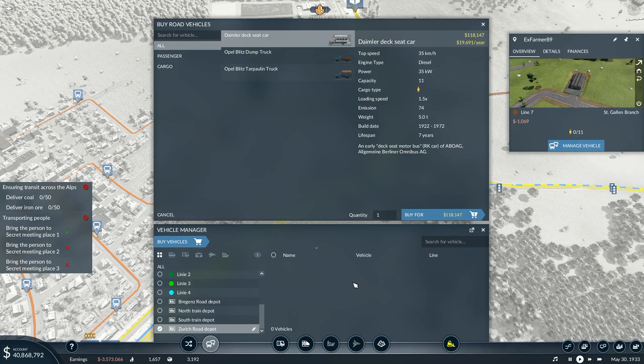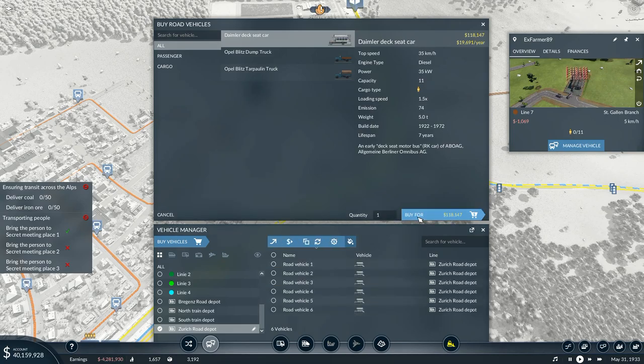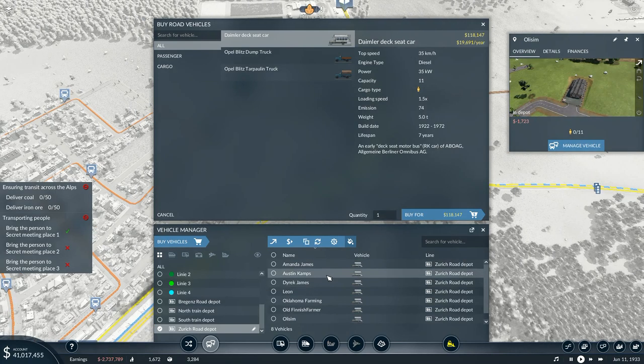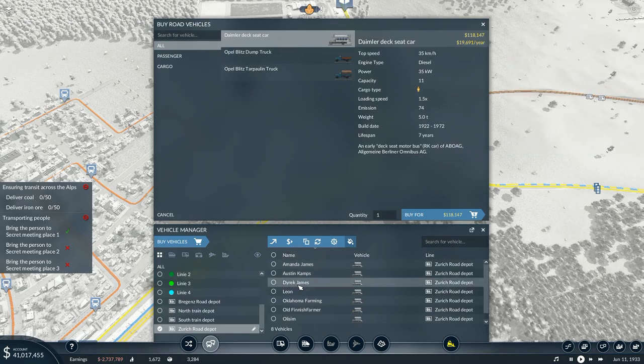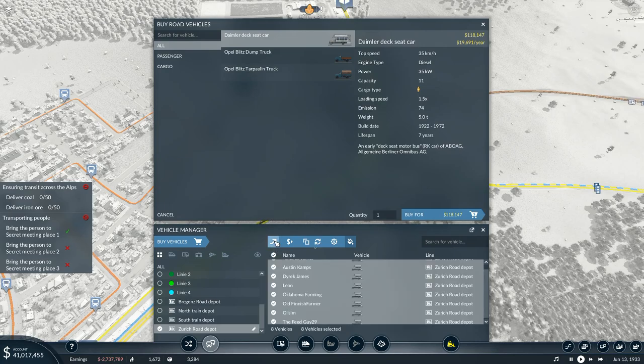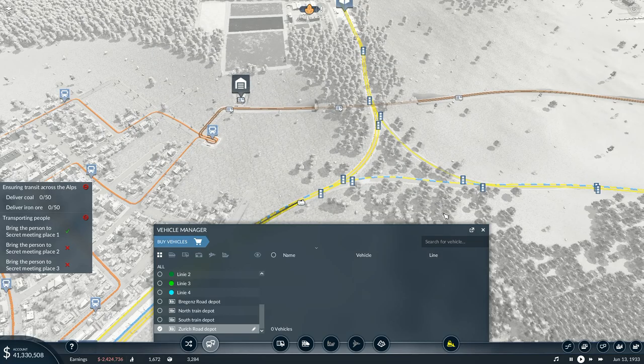Then for the Zurich ring running in here, I'd say eight vehicles to run this line all the way around. We have Amanda, James, Austin Camps, Derek James, Leon, OklahomaFarming, OldFinnishFarmer, OllieSim, and TheFeedGuy29 — you guys are all going to be running around Zurich transporting people around there.